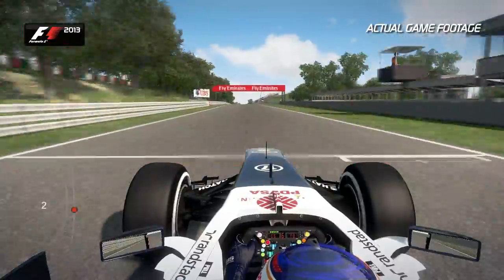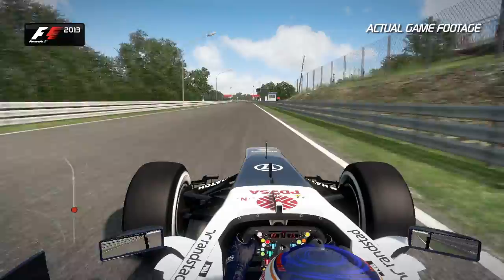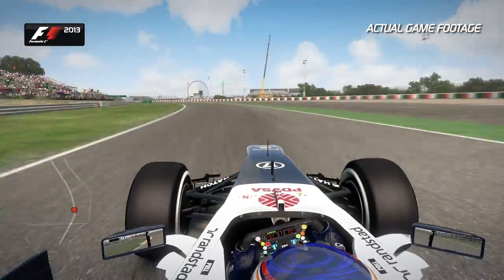Use the kerbs as well as the 130R corner comes up. Seventh gear, full throttle. Hang on in there and hold your breath for the fastest corner on the circuit. Use all the track available.